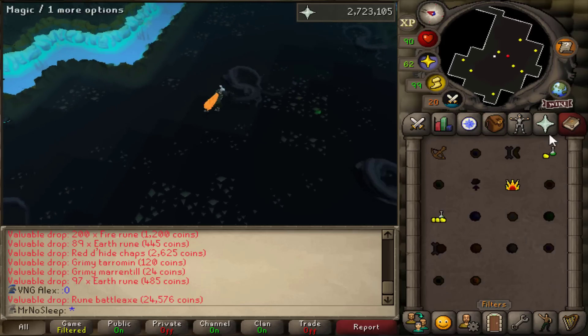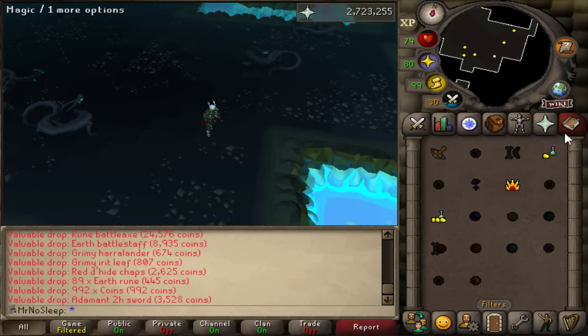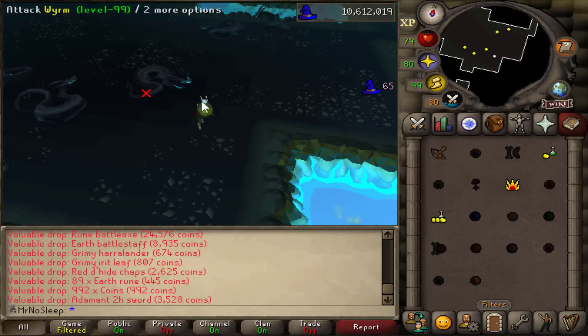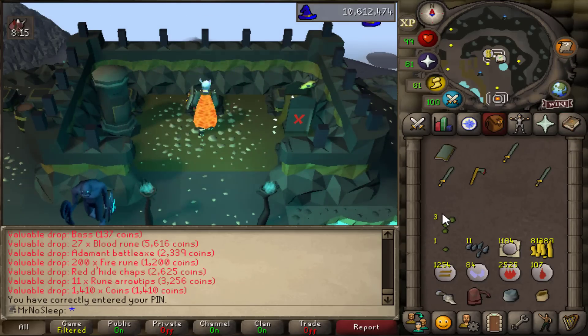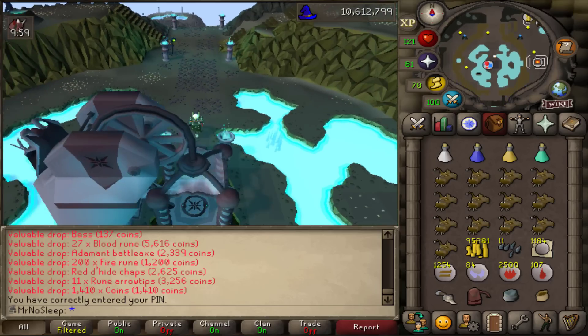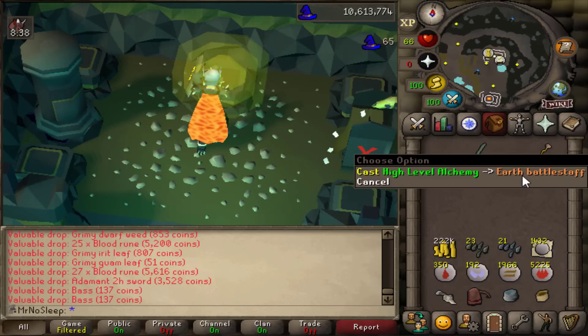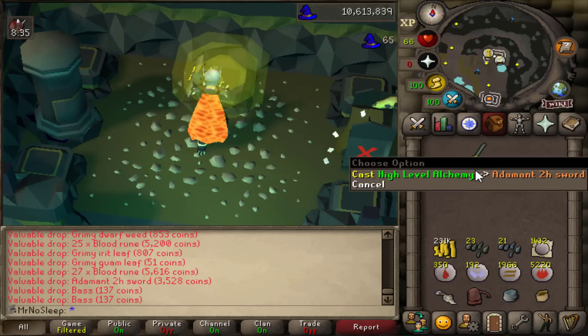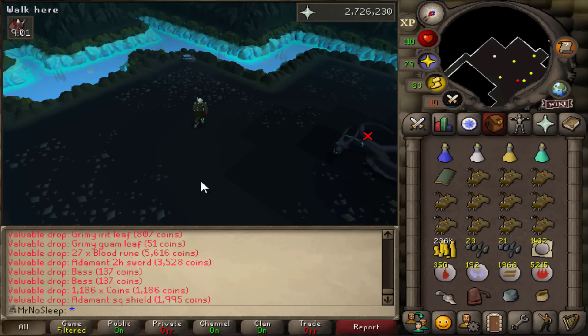The high alch drop table features red d'hide chaps, adamant axe, adamant square shield, adamant battle axe, and adamant 2h. Higher tier high alch drops include rune med helm, earth battle staff, rune battle axe, and dragon dagger — the last three are one in 76. I alched all of those except the dragon dagger, since I already had a stack of 20 in the bank from a long time ago during slayer training.